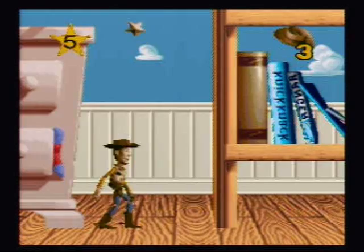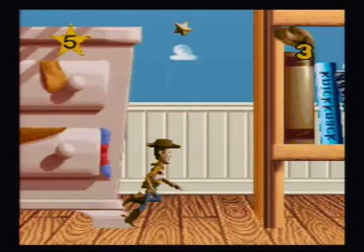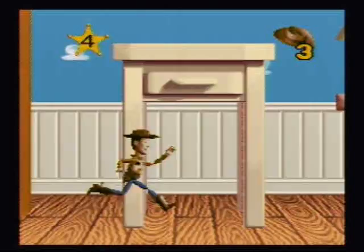Here we go. First one. Y is jump, B is jump, and A is an extra whip — that's it. Just go. Ow! This game, boy. I don't know exactly how that happens but it happens. You gotta click the stars. Oh shit, you gotta jump over these.